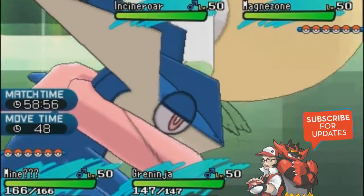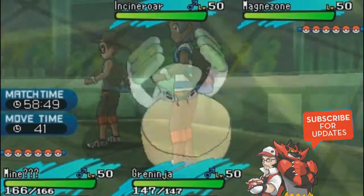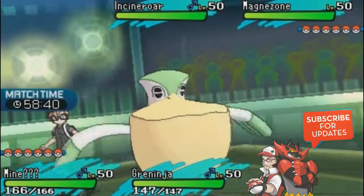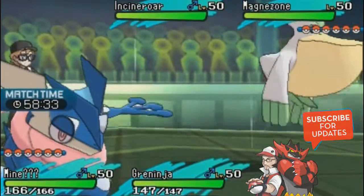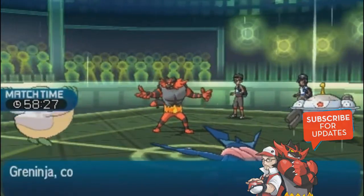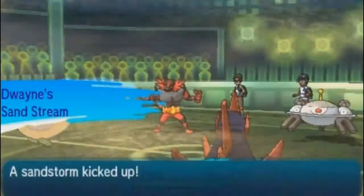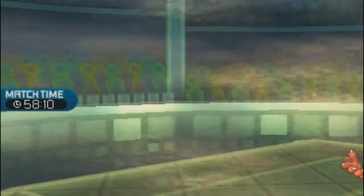We decide to double switch — Danny goes to Gigalith and Jacob to Lycanroc. The switches go first, setting up sand. Lycanroc gets an Air Balloon noted, so no earthquake fear from Incineroar. The opponent's Magnezone goes for Electro Ball, which won't hit hard since Lycanroc isn't super fast. It's a good turn for us.